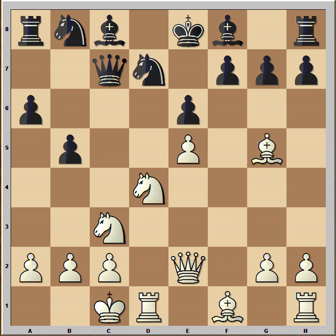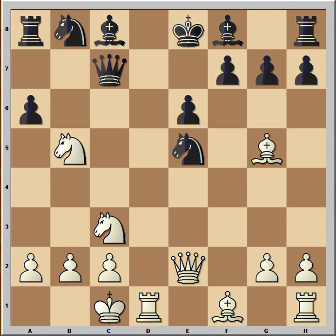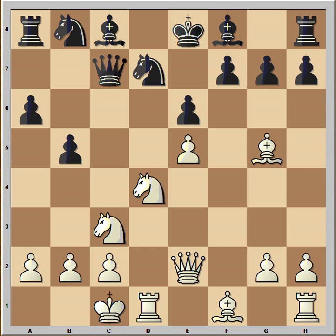What about knight takes on e5? If knight takes, then knight from d takes on b5 attacking queen, pawn takes knight, knight takes on b5 attacking queen, and the threat is still the rook coming to d8 — so this is also winning for white. So black made a good decision: he played bishop to b7, and now we have reached the critical position of the game.